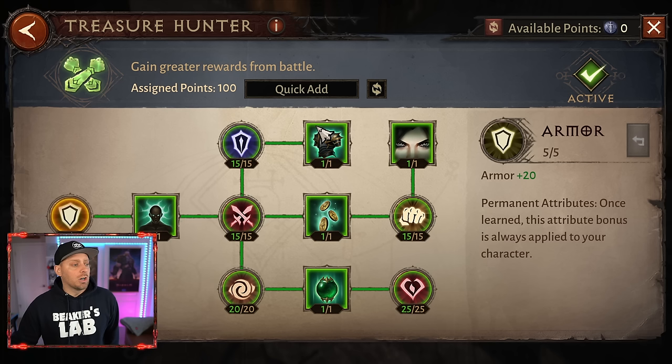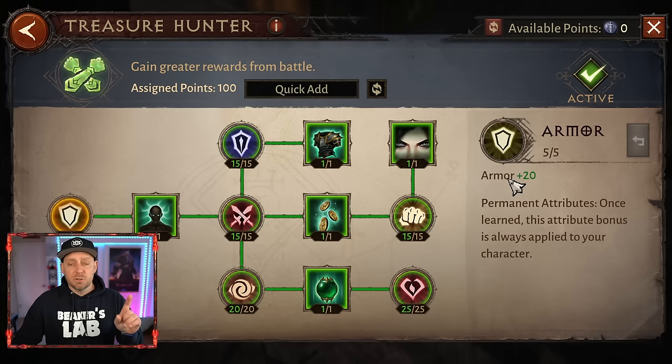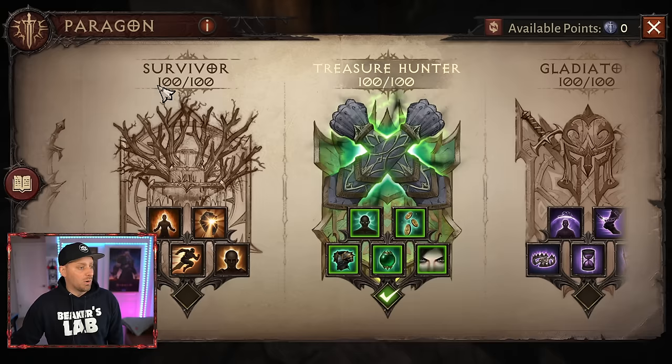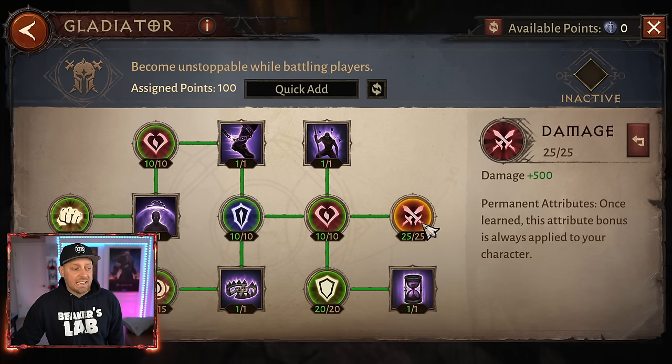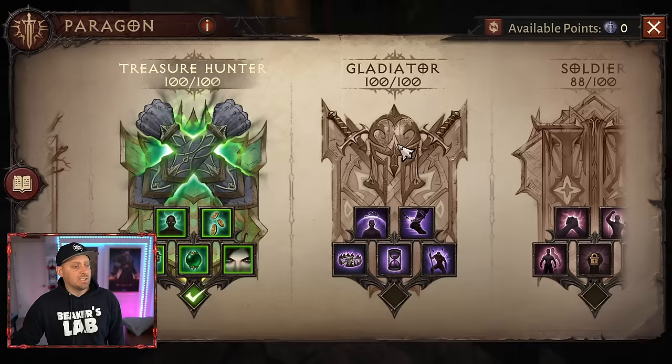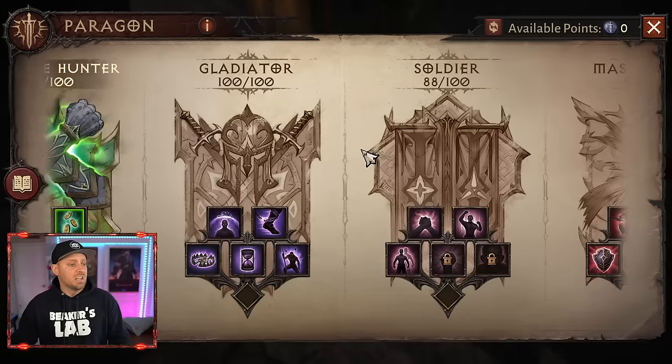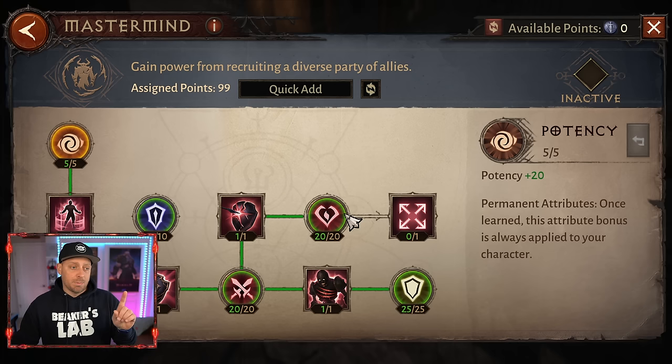You'll notice there are squares and circles in the Paragon trees. Squares only work if you have that Paragon tree active — you can only have one active at a time. So you only get buffs for your squares if the Paragon tree is active. But all the circles on all your Paragon trees work even if they're not active. Those are things like Armor Penetration, Life, Potency, Damage, and Resistance. Even on an inactive tree like Gladiator, I'm still gaining those circle buffs. It's really important to determine what circle buffs you like best.